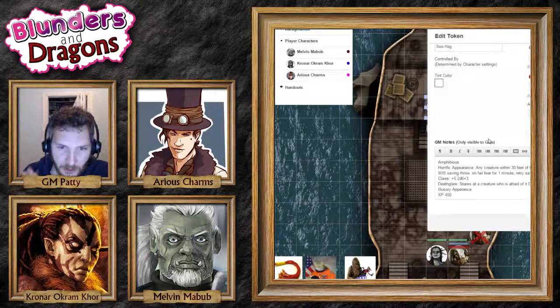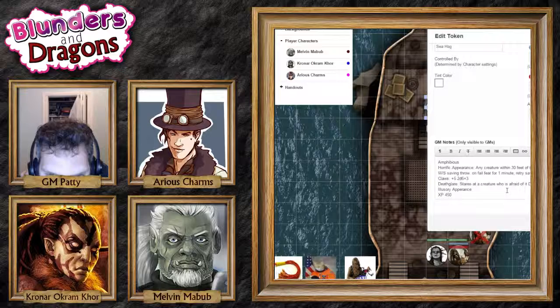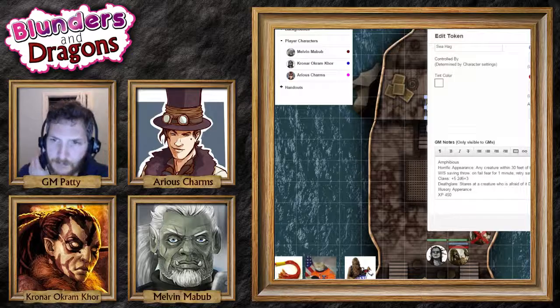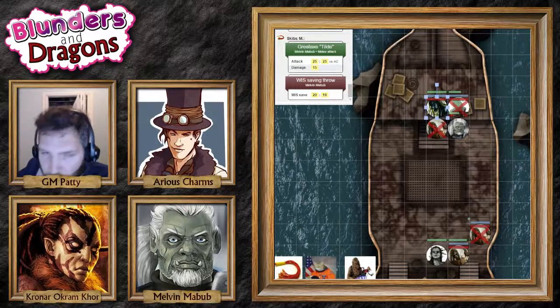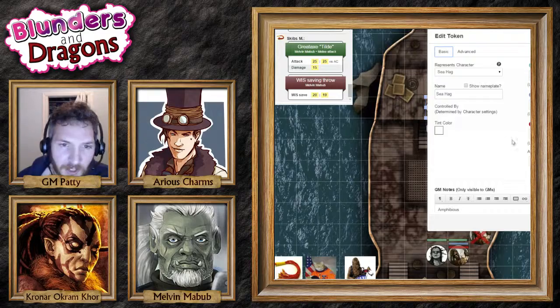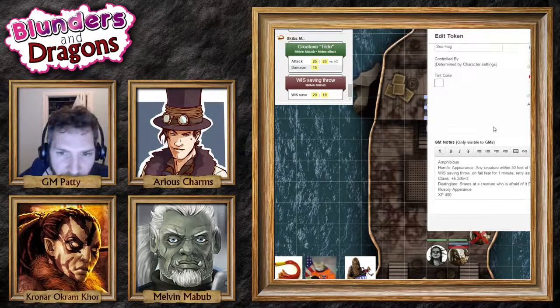You're going to need to roll a wisdom saving throw. Okay, that's a good save. This creature has stared at you with its disgusting, grotesque rotting flesh...